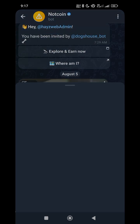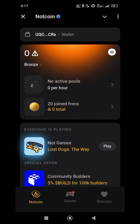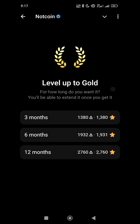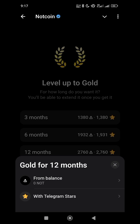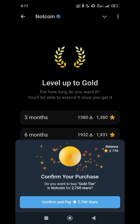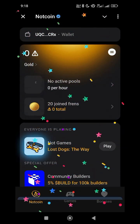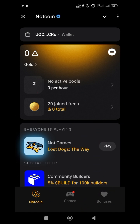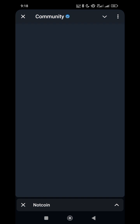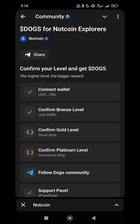Now go back to your NoseCoin Bots and open it up. Click on Bronze, then I'm going for Gold — click on Level Up. I want to choose 12 months and buy with my Telegram Stars that I purchased from Fragments. Then click Continue, then Confirm and Pay. I have successfully purchased NoseCoin Gold.